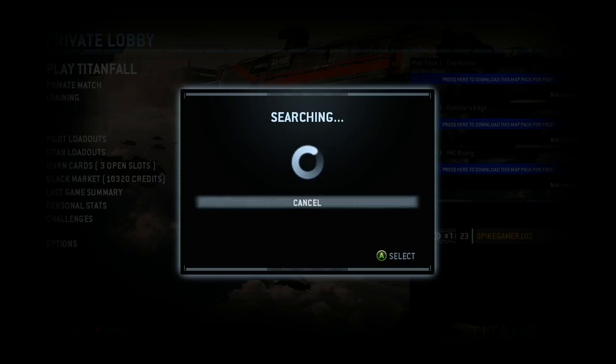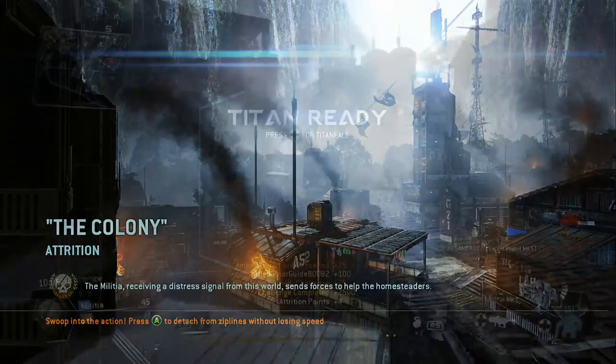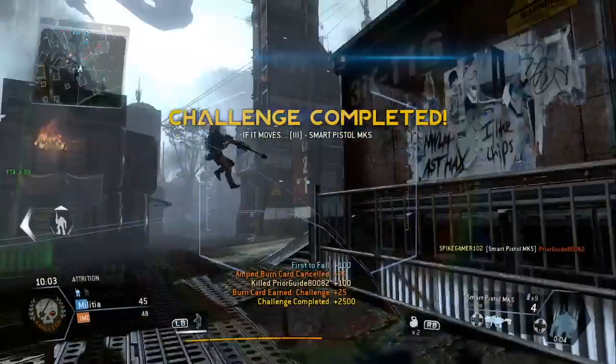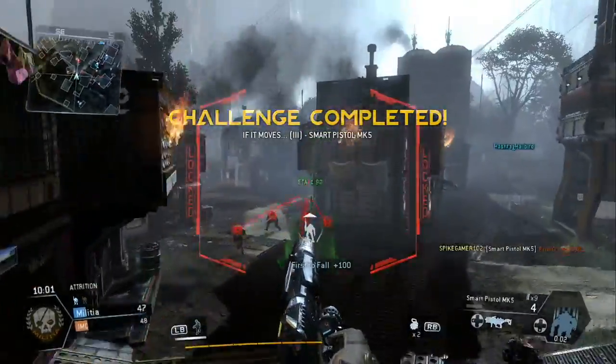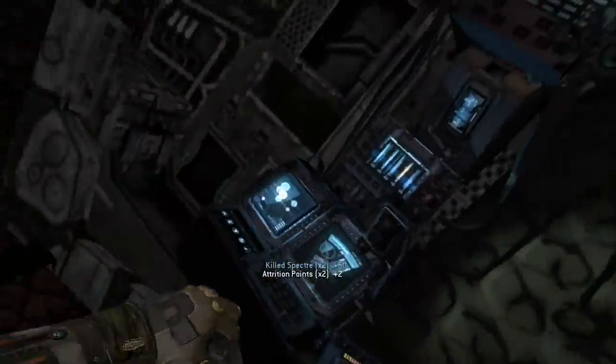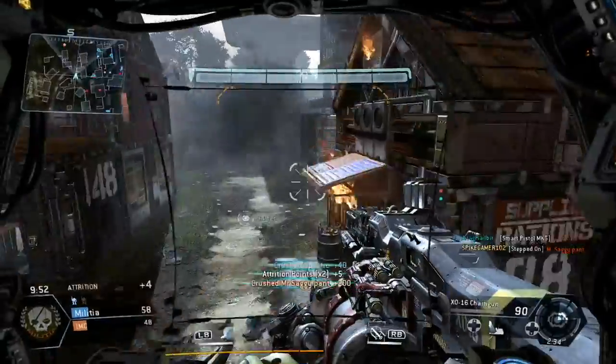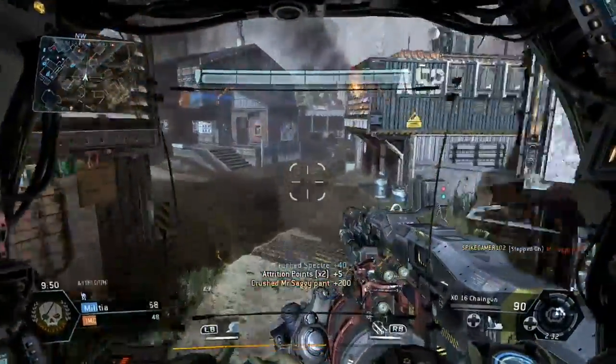As before, it wouldn't let me play online. So if you want to share gold with a friend, you just go to their house, you sign in, and you do the same steps I just showed you. This is an updated version — it's faster doing it this way instead of going to settings and all that.